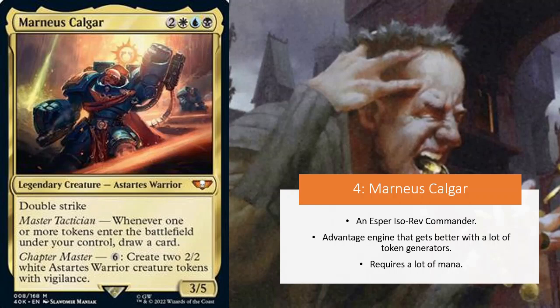You can also pay six generic mana — this is the Isorev part — where you can then create two 2/2 white Azorius Warrior creature tokens with Vigilance. So if you have Smothering Tithe or Monologue Tax, you'll be drawing a bunch of additional cards every single turn. The only problem is that it requires a lot of mana to get this down on the field in the first place. But if you are able to do so and get those token generators online, you'll probably be able to run away with the game.